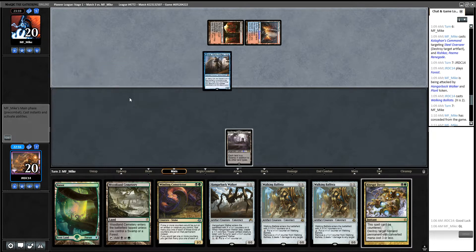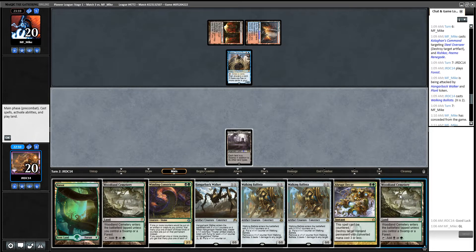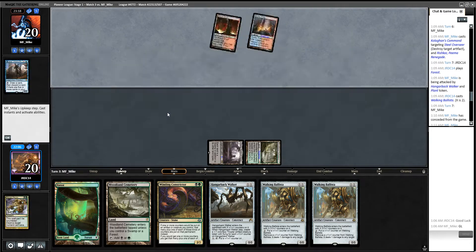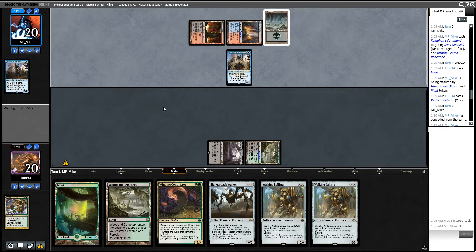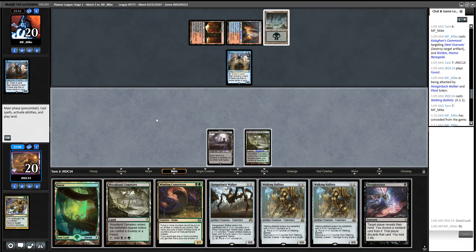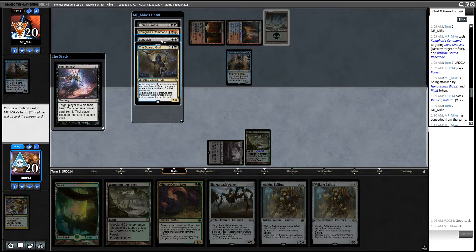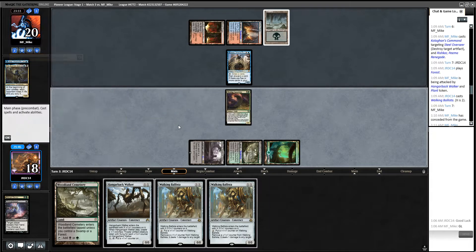Jace. Honestly I think we're on the kill-Jace plan here. Second Jace — way more fun than the first Thoughtseize. Languish, Downfall, Scarab God. Let's take the Scarab God, play this, and pass.